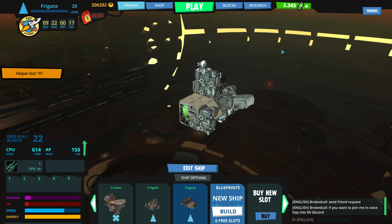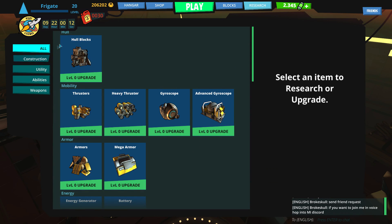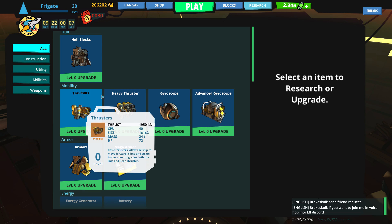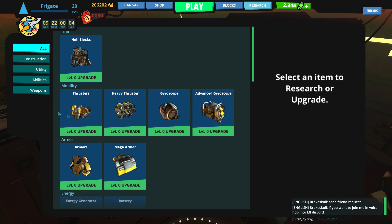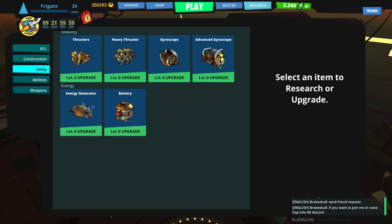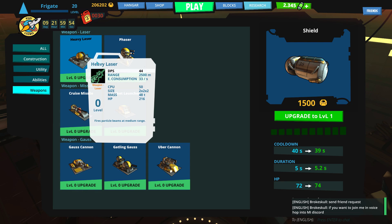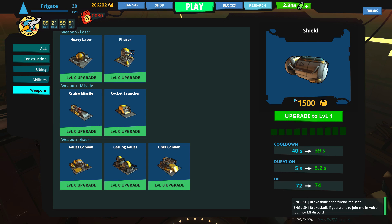We've been talking about the ships for a while. Let's get into the game. Before I forget, we'll look at research too. Research is one of those things where you can go over to any one of the blocks — everything from the hulls to the utilities like the thrusters, to the abilities themselves, and then of course the weapons — and you can upgrade each one for a resource called junk. These little bolts are called junk, and those are what's going to power you to increase the levels of your different stuff.